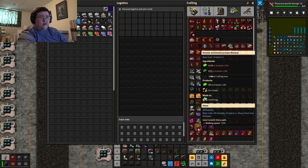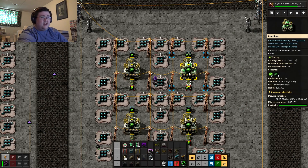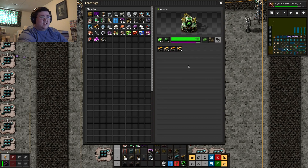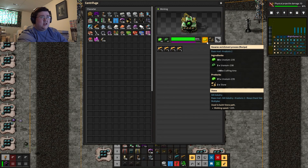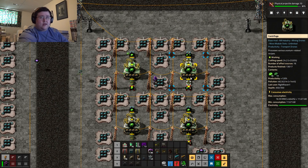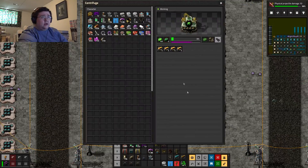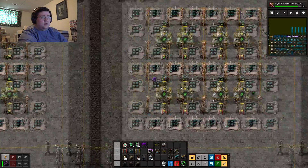I was just thinking — did I ever set up a Kovarex enrichment thing? I did. It's producing a whole bunch of uranium-235. Productivity at 120%, so I'm definitely going to be getting a lot of uranium-235.